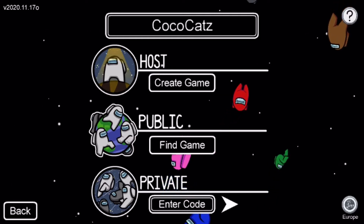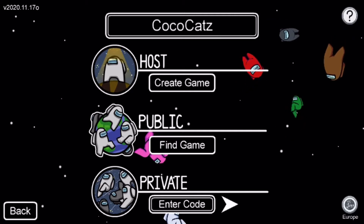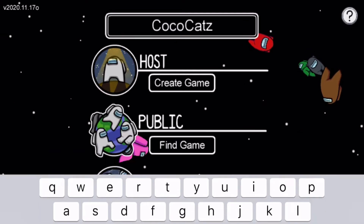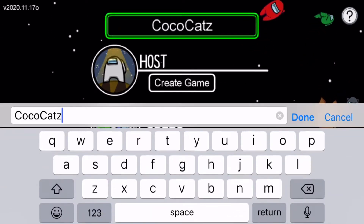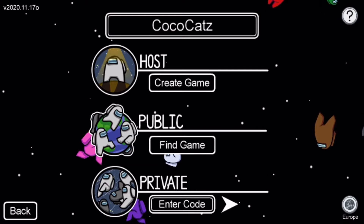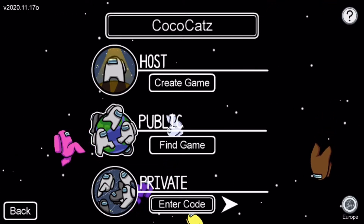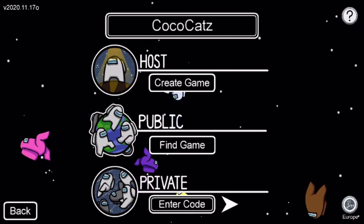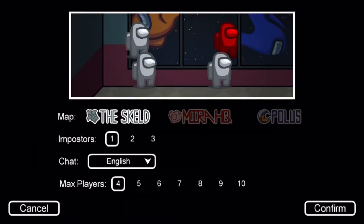My name is Coco Cats because that's my channel name, but at the start it'll be Intern as your default name. You can change it to any name you want. You can see three options here: there's Private, Public, or Host. If you click on Host it gives you map options.